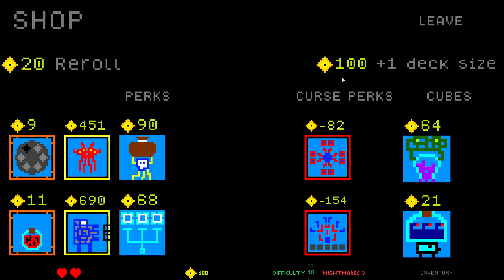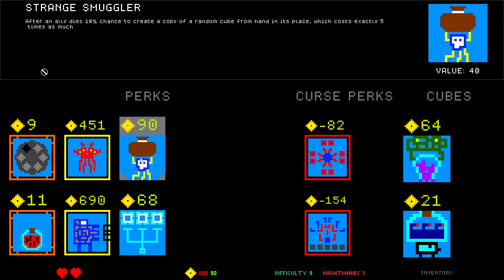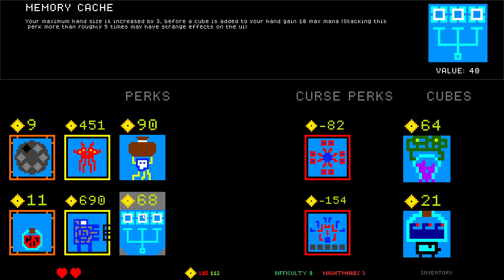The Growing Ascension would have been kind of good too. 180 gold. After an ally dies, 10% chance to create a copy of a random cube from hand in its place, which costs exactly five times as much. Weird. Memory Cache — your maximum hand size is increased by three; before a cube is added to your hand, gain 10 max mana. Stacking this perk more than roughly five times may have strange effects on the UI. This sounds awesome!